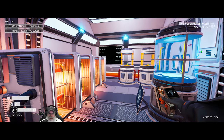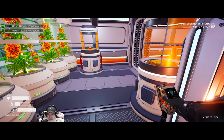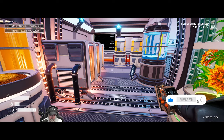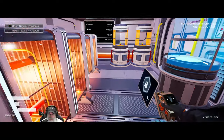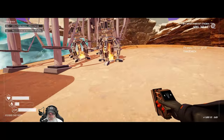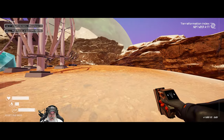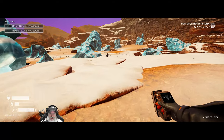Welcome back, everybody, to the Planet Crafter. I'm the Bearded OG, and in this episode we're going to do some scouting here in the ice plains and determine where the best place is for us to set up our first base. I did give it some thought and decided we are going to set up a base — maybe even our main base — in the ice plains. We'll also do a base in the starter area later on, but we started in the ice area, so let's stay in the ice area for a while and just enjoy it.